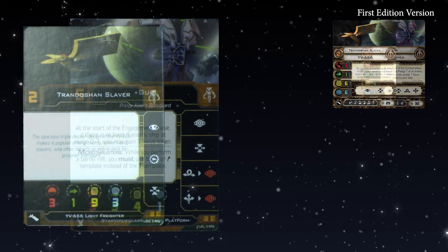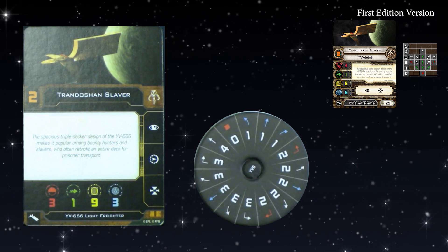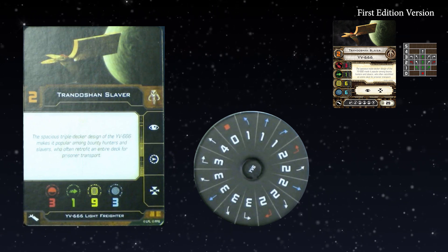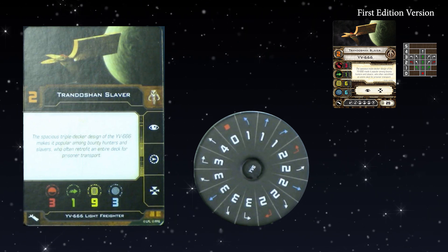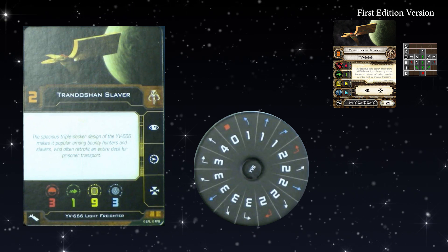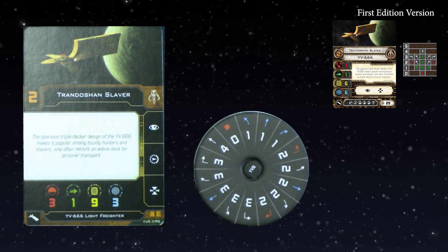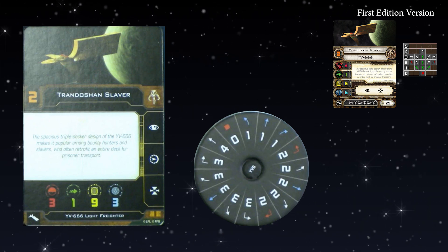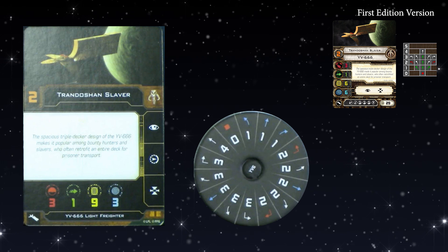Moving on to the YV-666, the Party Boss — one of the first ships I fell in love with. We've added white Reinforce to the action bar — very good, very relevant; it's white, not red. It really does feel like what the ship wants to be doing; it's basically a huge ship. The stat line is the same: three dice inside the 180-degree arc, one green die. Instead of six hull and six shields, we now have nine hull and three shields — much more weighted towards hull, which means it can take a lot more crits.